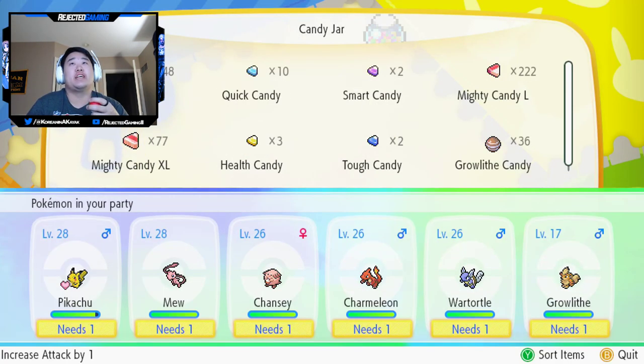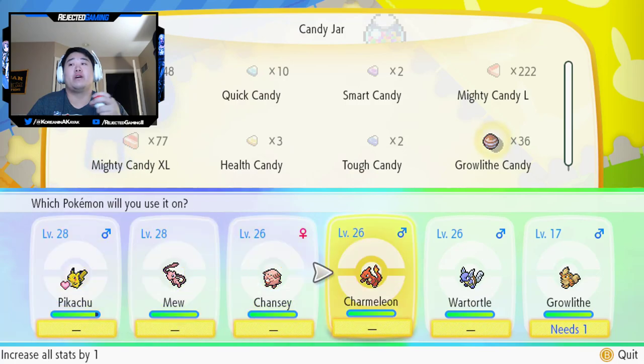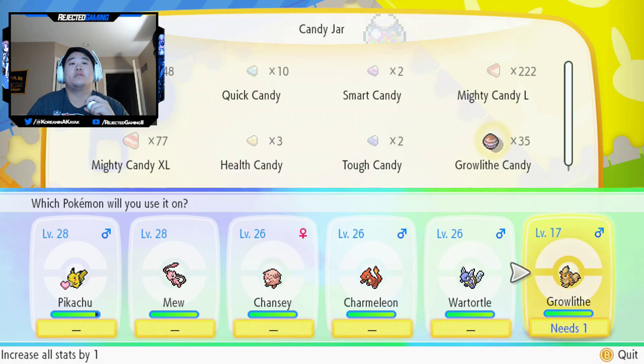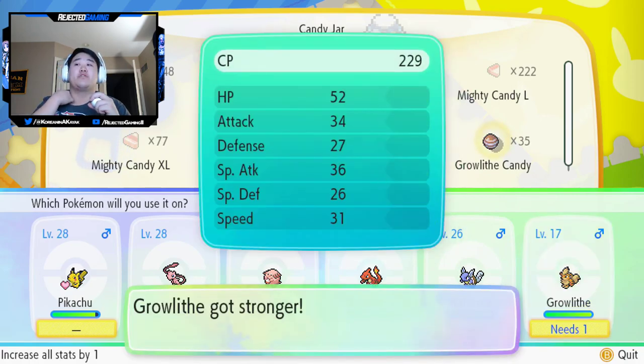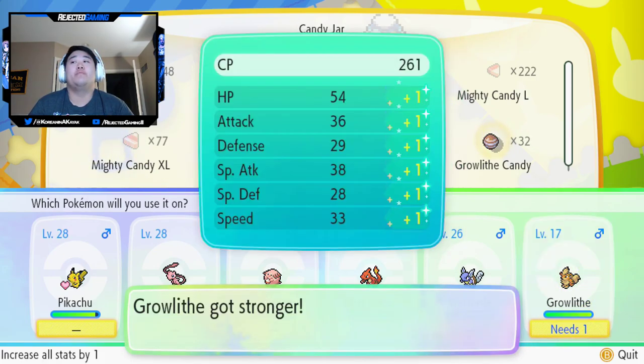The candy jar — you can see we got a bunch of candies now. I have all these Growlithe candies. We're going to give them to Growlithe, because obviously the shiny Growlithe is going to be a part of the team.